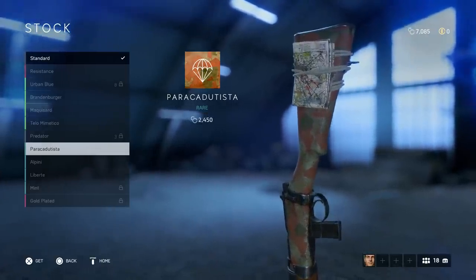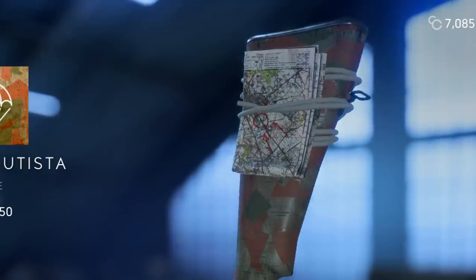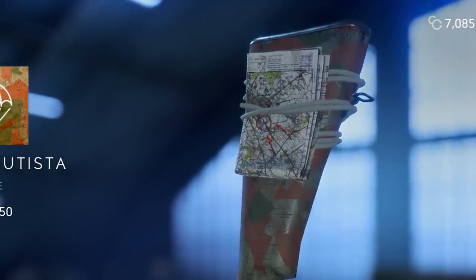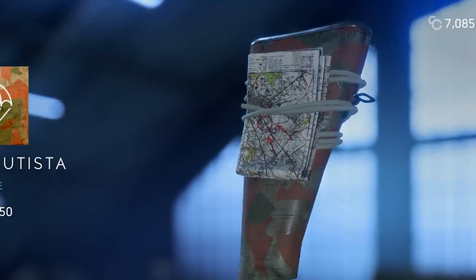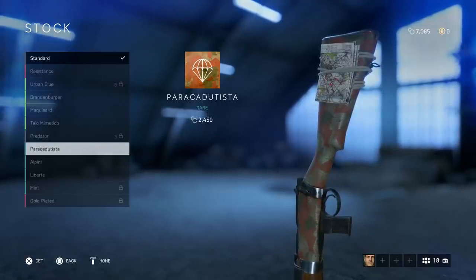And this Paratrooper skin has something very, very cool. Attached to the stock of the weapon, you can see a map, which is really cool because it embraces the stealthy nature of this weapon. You are a paratrooper behind enemy lines, so you need a map to navigate — at least that's what I make of it, and I think it's really cool.